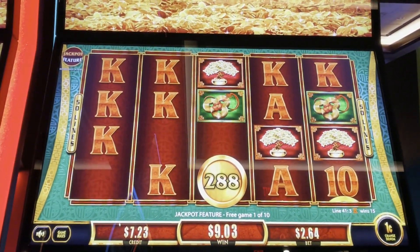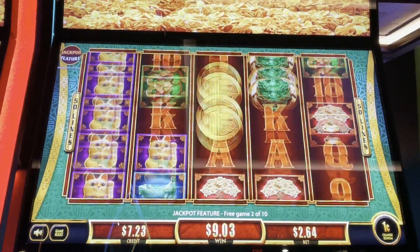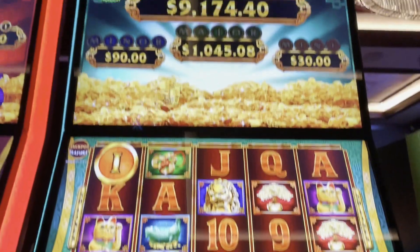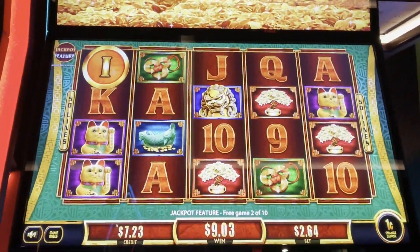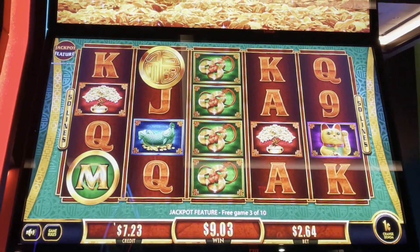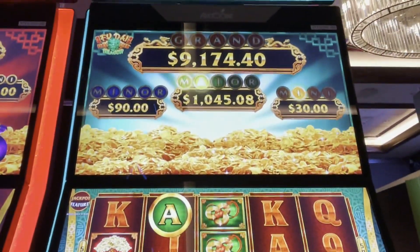Come on, coins with letters. Oh no, oh we got an I. We have an empty board up there, we need lots of coins. Come on, coins! Oh, there's a green M and a green A. We like that. Let's hit that major. Come on, coins.